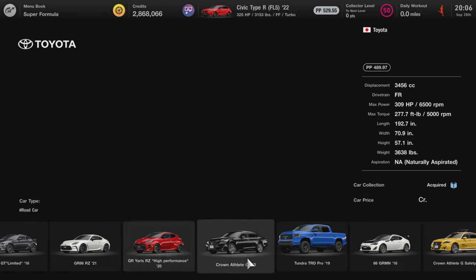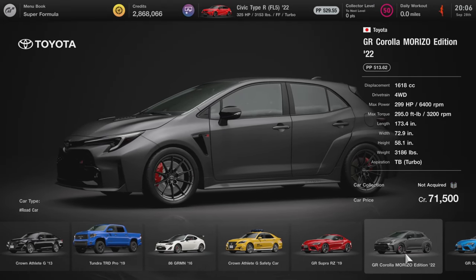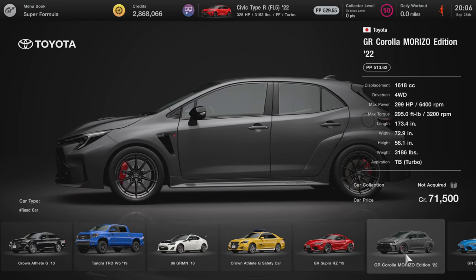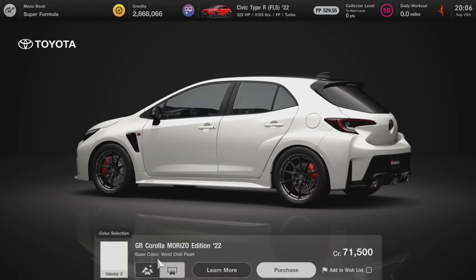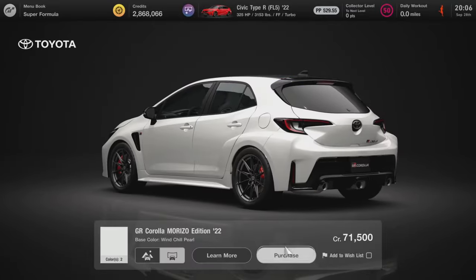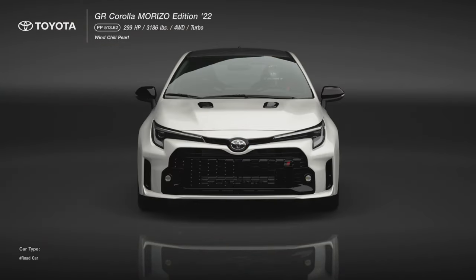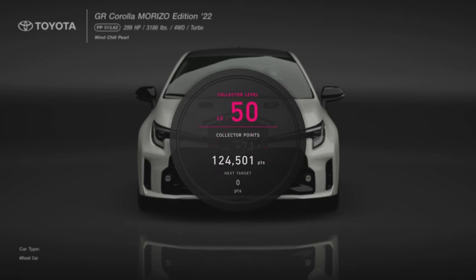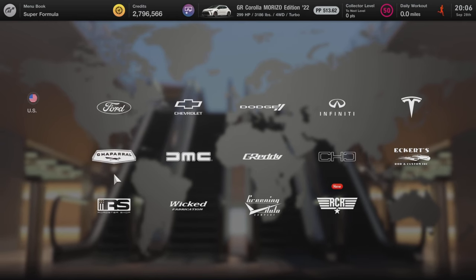We also have the ambulance and the GR Corolla Morizo Edition. This car is finally purchasable — I didn't do the time trial challenge so I never got it, so I'll buy it now. I didn't even know this thing was four-wheel drive.